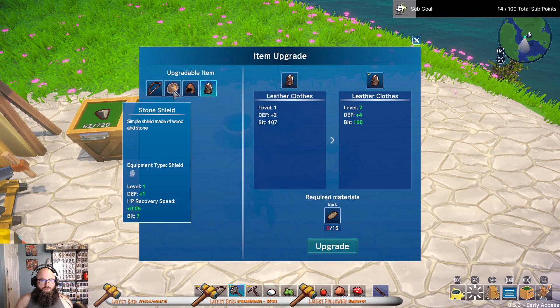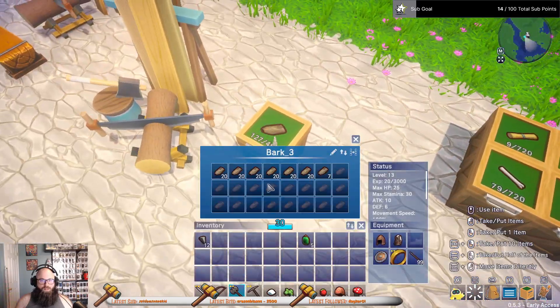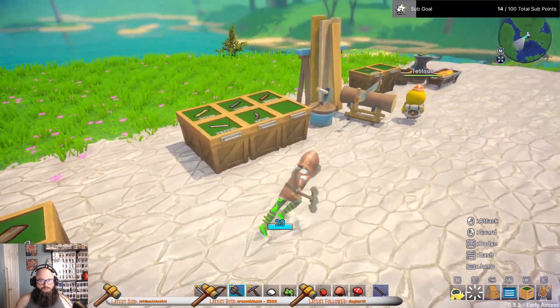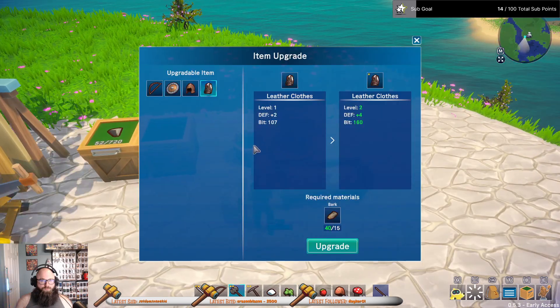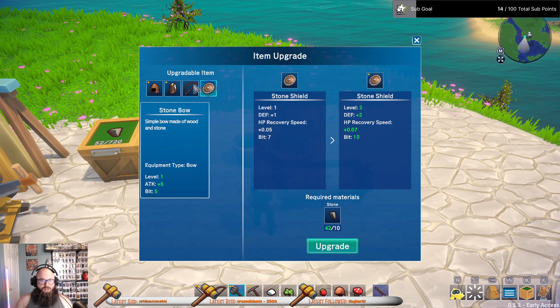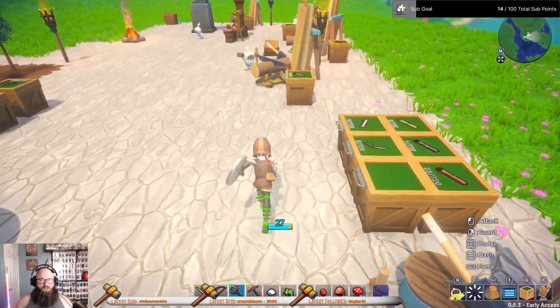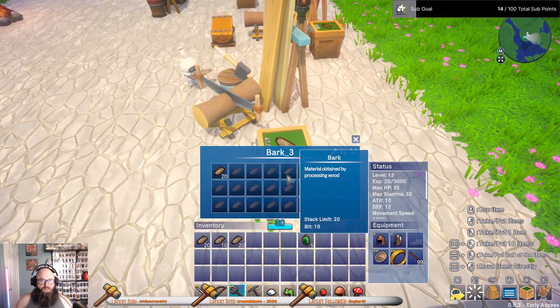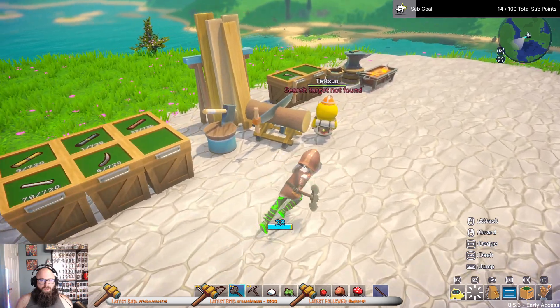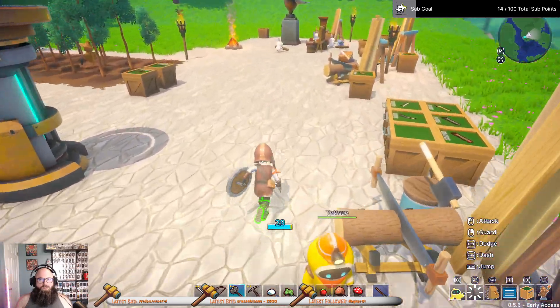Upgrade those — 15 bark. I can get this. I need 30 bark, so I need 60 bark total. That's fine. We have plenty of bark. Then we need some wood upgrades.